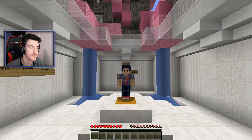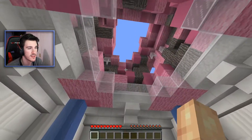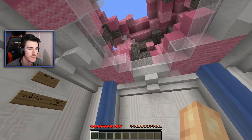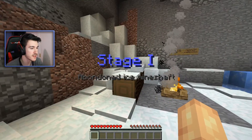Alright everyone, hello and welcome to Mental Escape. This is a map by Sniger and we spawn in this really nice cherry blossom kind of temple thing. I like it a lot. It's cool. Let's start — I've checked all the settings, I've set everything up.